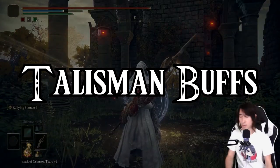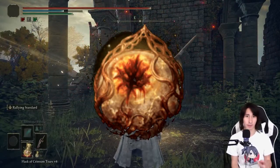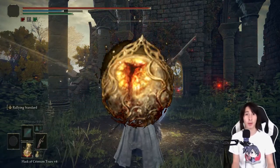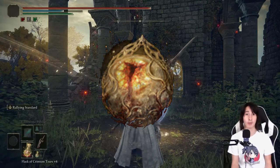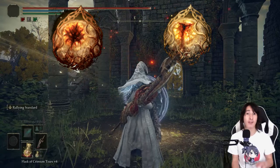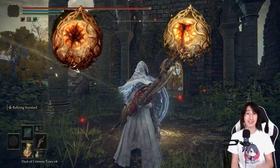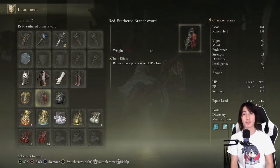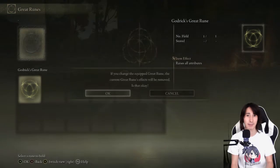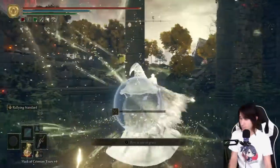Let's move on to Talismans. Radagon's Sword Seal boosts Vigor, Endurance, Strength, and Dex by 5 levels each — 20 total. Marika's Sword Seal boosts Intelligence, Mind, Faith, and Arcane by 5 each — another 20 levels. Equipping both gives 40 extra levels, but each Sword Seal makes you take 15% extra damage, meaning both equipped gives 30% more damage taken — not worth it. A way better alternative is Godric's Great Rune, which has the same effect of giving all attributes 5 extra stats — boosting you by 40 levels — as long as the Great Rune is activated until you die.